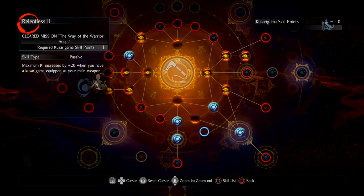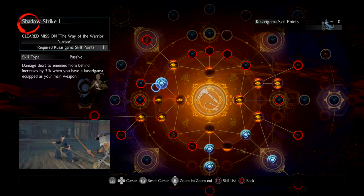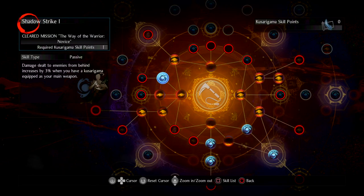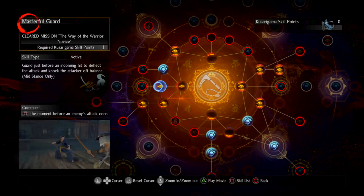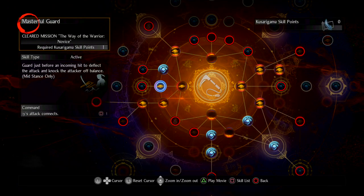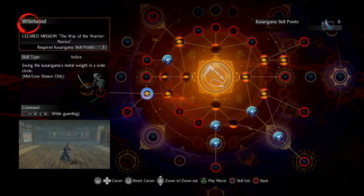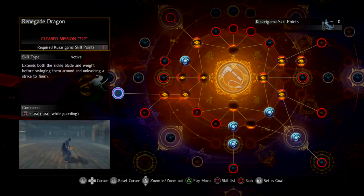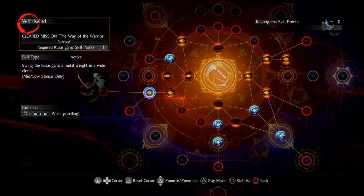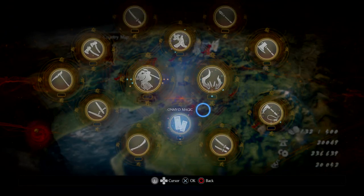For mid stance skills, I've got Waterfall and Shadow Strike — I'm working on getting Shadow Strike to increase damage when I'm behind an enemy. I picked up Masterful Guard too, so if I'm in mid stance I can block at a good time and it'll deflect and knock them back. I've also picked up Whirlwind because it's on the way to Renegade Dragon, and it's a pretty good skill because it hits basically everything around you. And that's it for the skill builds at this point.